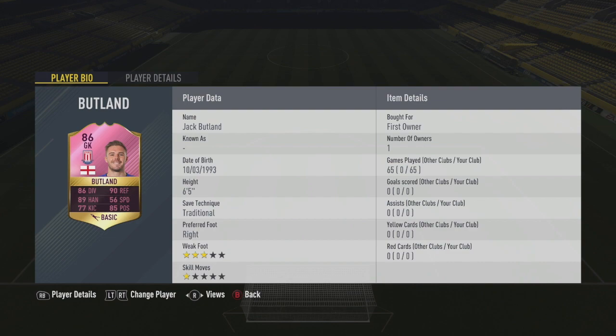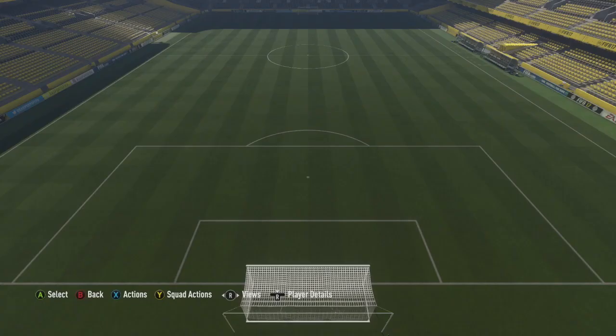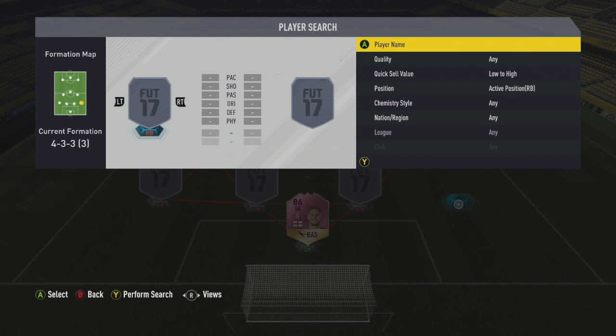In goal we go for Jack Butland, the Footies card. He's played 65 games for me and he's in my main team. He's much better than the normal card: 86 diving, 90 reflexes, 89 handling, 77 kicking, and 85 positioning, and he's six foot five - a tall guy.